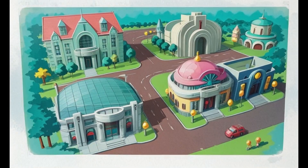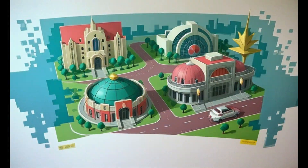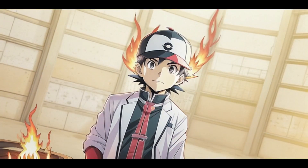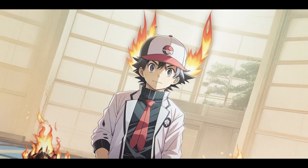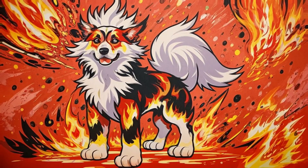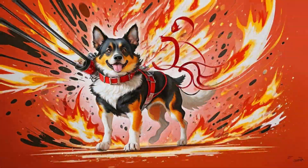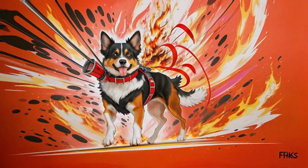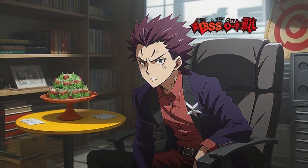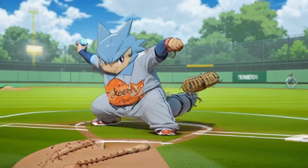We head to Cinnabar Island, get some fossils — I use them but end up losing to them. We fight Blaine with his fire Pokemon and I just sweep with Surf using Tentacruel — it's not even a challenge. Then we go to Giovanni, again just spam water moves because that's been working out well, and I get the Earthquake TM.